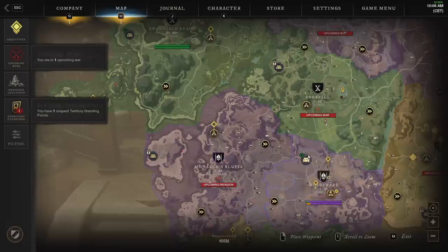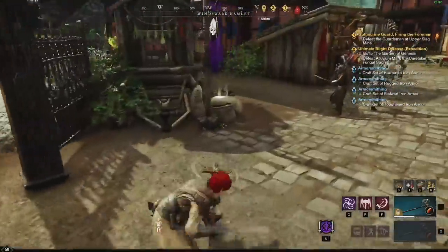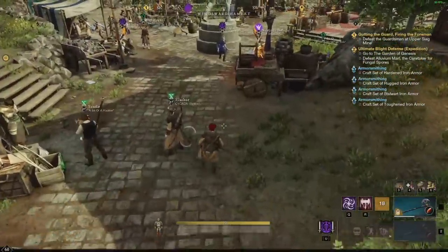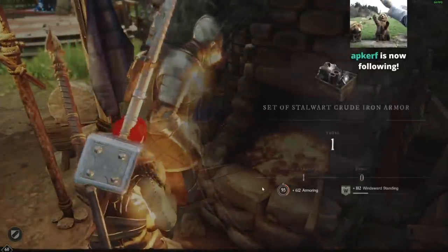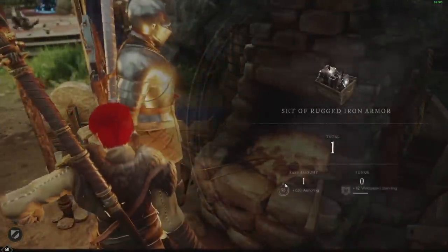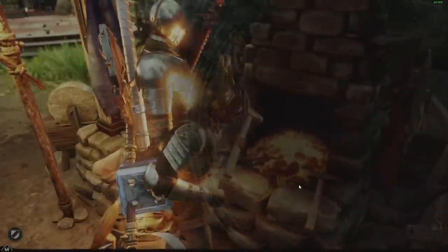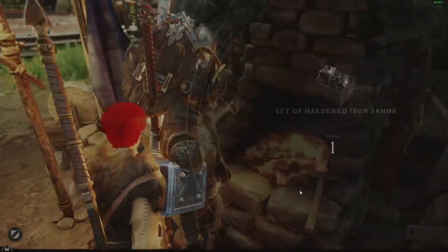I pick up missions from every single settlement and store everything in my bank in Windsward. When you have missions for every single zone, you can go to the crafting stations and craft everything you need at the same time. This way you can empty your inventory so you can fast travel more cheaply — you're way heavier when you fast travel with items on your person. It also gives territory standing.